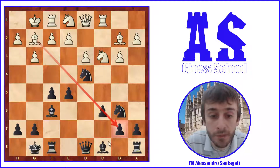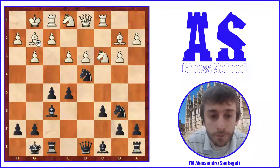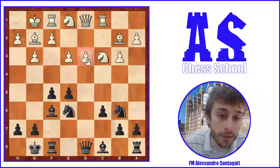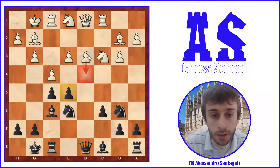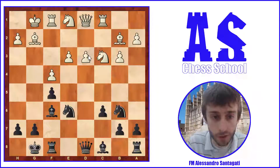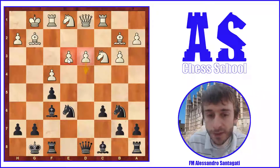Then e3 sends the knight back, so Ng6. Now the point is that after this move the d3 square is weak. Then f4 — the idea is to remove the pawn on e5 to give white the possibility to push d4 later. So exf4, gxf4, and now this pawn is weak, but in theory white can push it in the future. However, if white pushes d4, e3 will be a weakness, so it's not so easy for white to push those pawns.